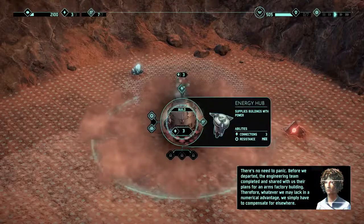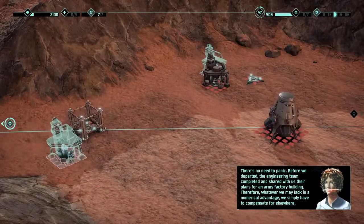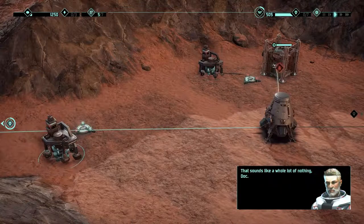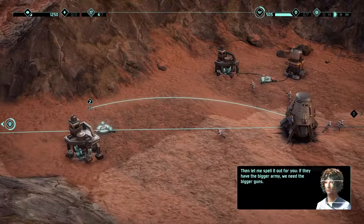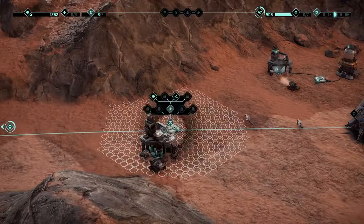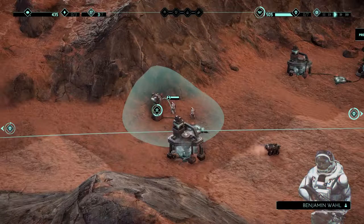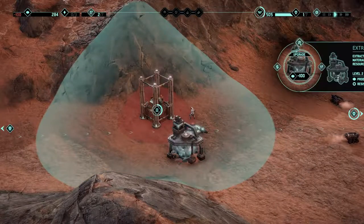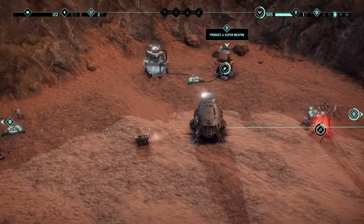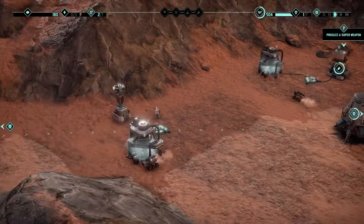So the lesson is: more nukes, more better. Fifth attempt. Engineering team completed and shared their plans for an arms factory building — whatever we may lack in a numerical advantage, we simply have to compensate for elsewhere. Let's get people out there, two more out here. Laser — producing super weapon, upgrade, get in there, upgrade upgrade upgrade. Construction complete. And the super weapon is almost there.